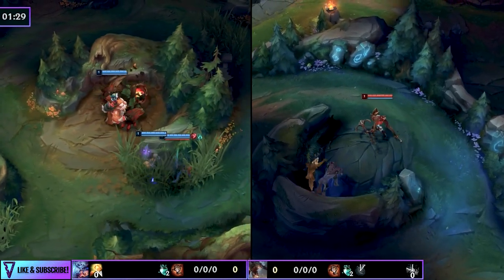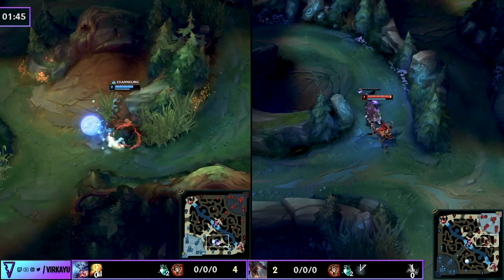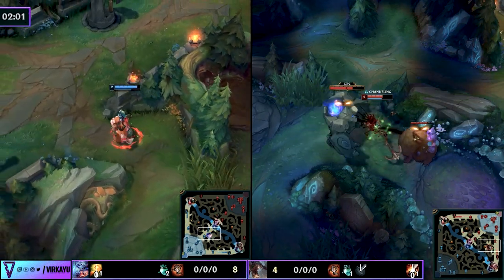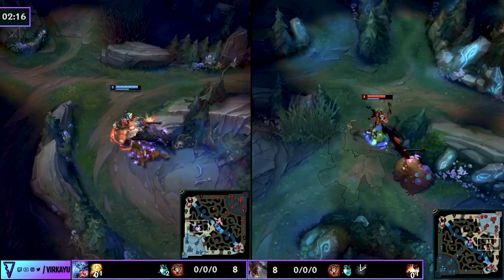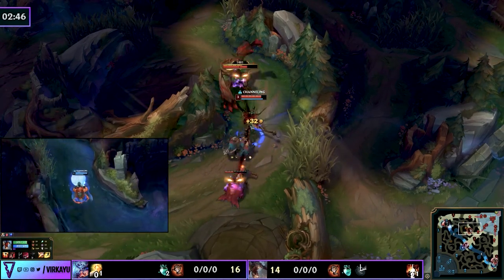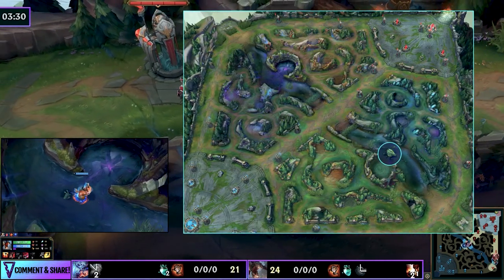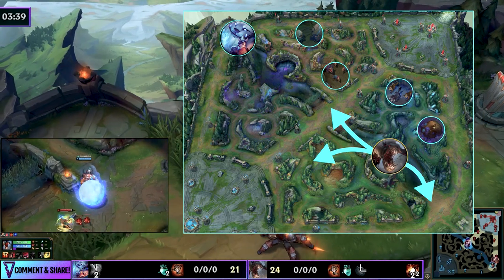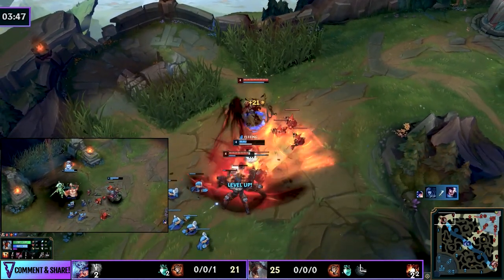Game 2 shows how to carry when a lane is inting or you don't have a lucky start. Fiddlesticks uses a secondary clear starting on wolves, chaining blue and gromp quickly, then moving top side to chain raptors and red together, finishing with krugs to reach level four. Nunu does a typical interior camp clear then ganks top. Fiddlesticks resets, goes to the crab, looks to gank bottom, potentially counter-jungles raptors if Nunu shows top, then sequences gromp-wolves-raptors-krugs toward level six.